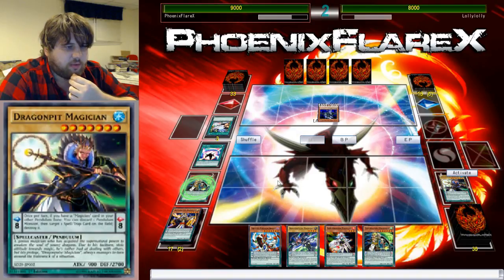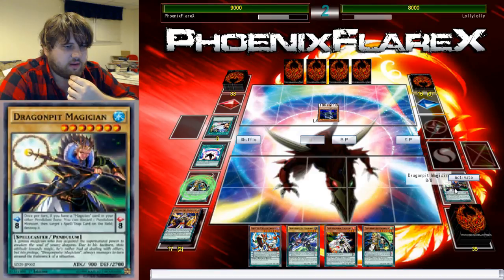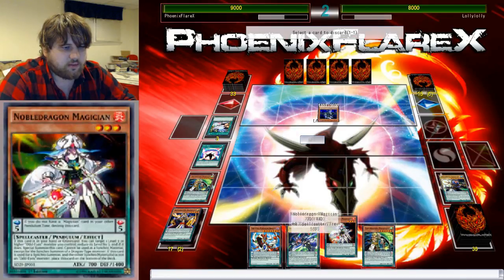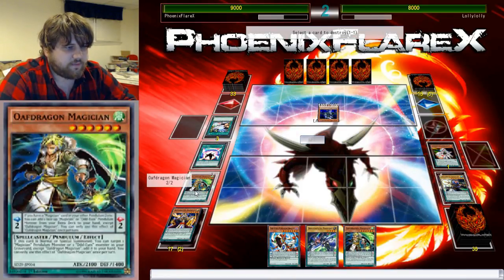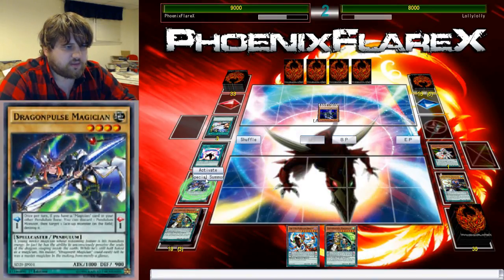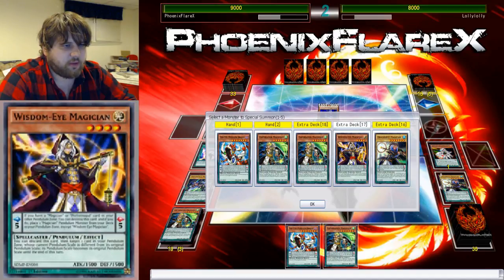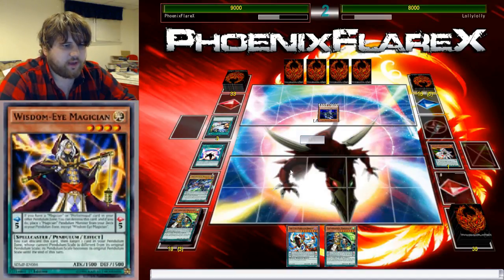I can use Dragon Pit here to pop this by discarding this, play this in my scale, get it back — it's just free cards, really just redundancy, but it's free to do it like that. Then I can Special Summon this from hand, this from hand, and this, this, and this from the extra deck. Then I'd be able to make Utopia Beyond and just kill him.